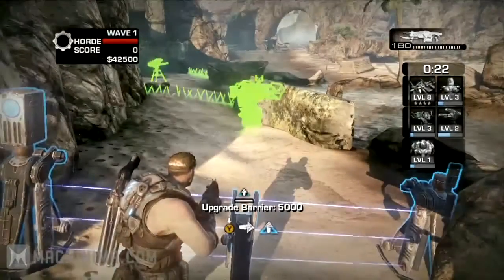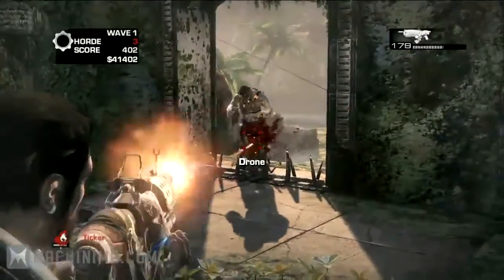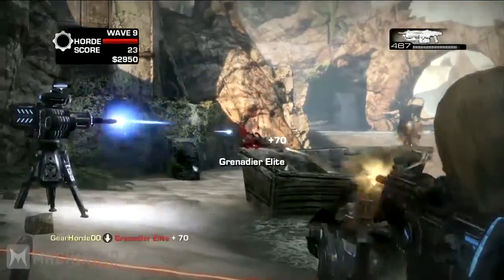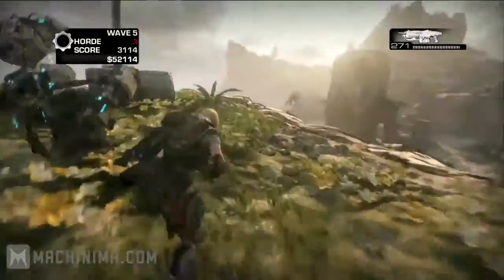You're going to need Fortifications. Fortifications can be broken down into five main types: Barriers, Decoys, Sentries, Turrets, and my personal favorite, the Silverback.